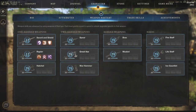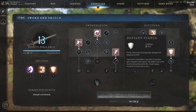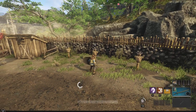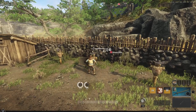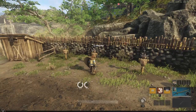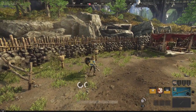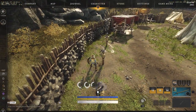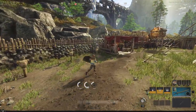Then we have defiant stance. You can see we're buffed up, and looking at the tooltip: for eight seconds, reduce incoming base damage from attackers by 30% — that's a massive buff that will definitely help tanking. The cooldowns are very long. Running through again: shield bash, then shield rush hits for 580, and fortify activates. Great abilities here on the sword and shield.